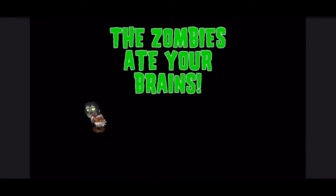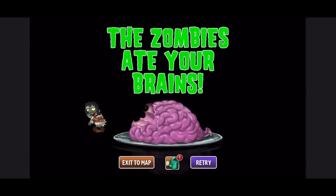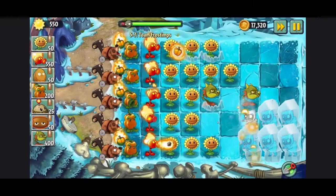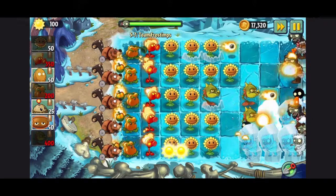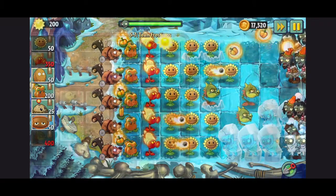That was all of my attempts. I learned that if I ever get AKE, I'm never upgrading it to tier 3. For 5-7, it was easy, though fire peashooter probably wasn't a good idea since there were too many ice blocks.